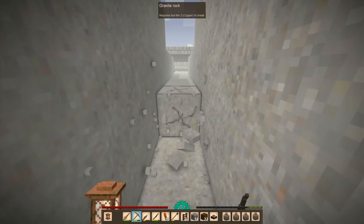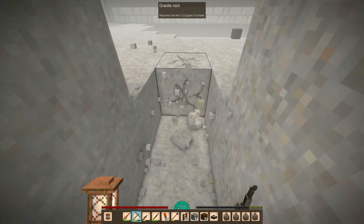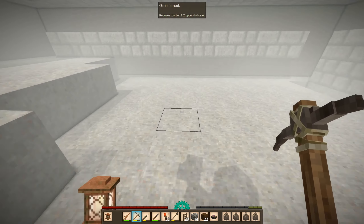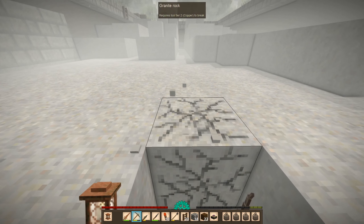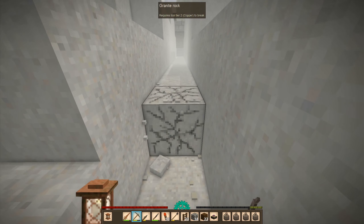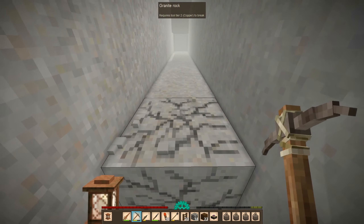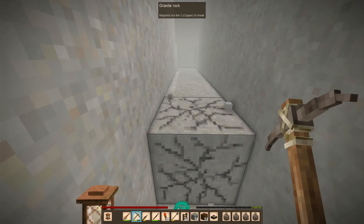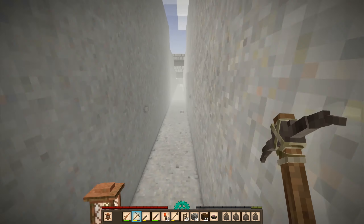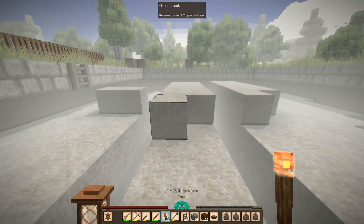Also need to continue building the path going north, and considering we have all of these stones here, we'll just load up and then continue building the path. I guess we should focus on the path over here first, because I remember in the last playthrough I pretty much neglected the pathing around my base. So let's try not to neglect it here, and I'll put some torches down just so this area is nice and bright.